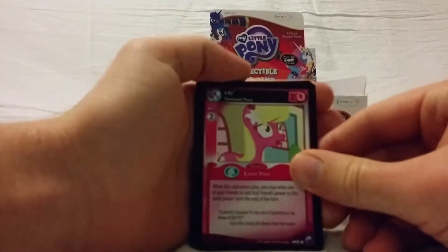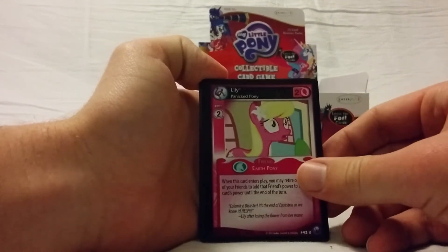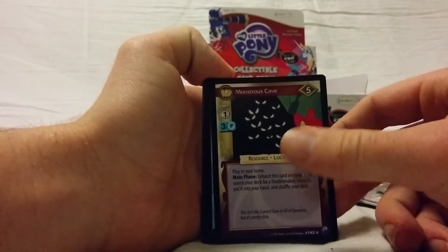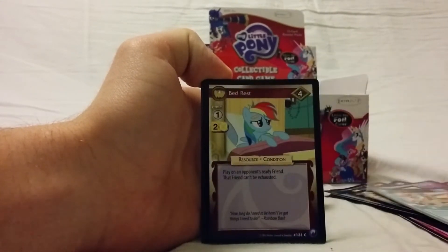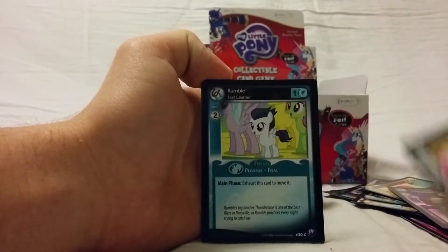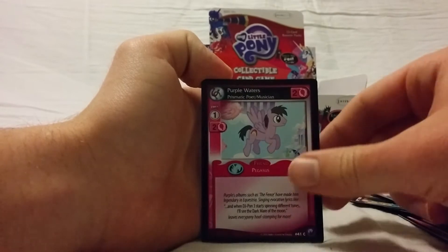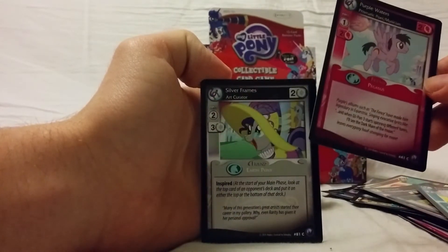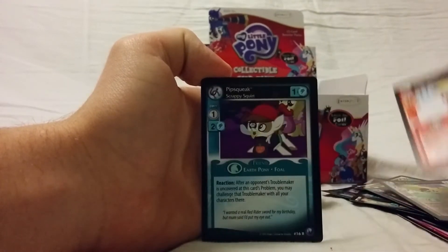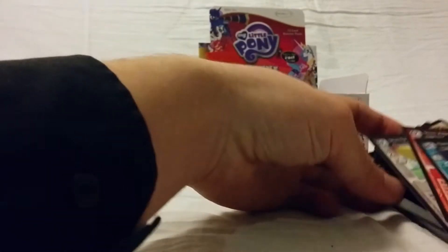Pack number six — halfway there! Three this time instead of four — messing it up again. Lily, Royal Canterlot Voice, Monsterscape — this is a new one I believe. Hairpin Turn, another Bedrest, Seal Scroll, Outer Control, Rumble, Purple Waters — did we see that before? Not sure. Silver Frames, Steamroller, Pipsqueak — and Pipsqueak is rare!